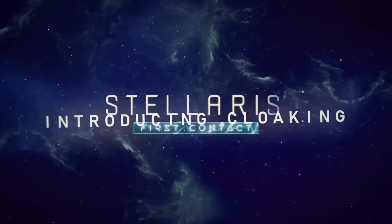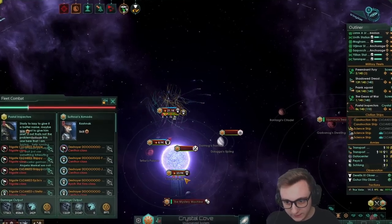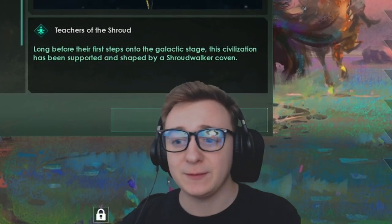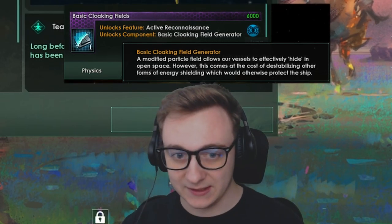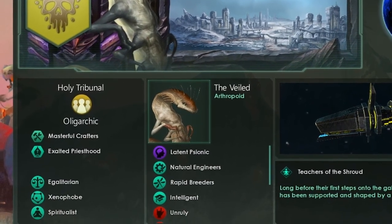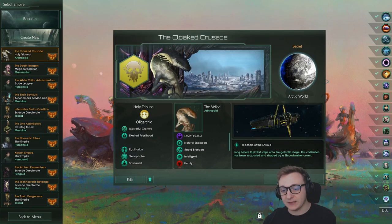In the recent Solaris DLC we got cloaking, but I haven't really featured it on this channel, especially utilizing it for war. I wanted to see if skipping over this feature was a mistake by only allowing ships with cloaking to do my dirty work, and to see if we can still dominate the galaxy in combat. The cloaked crusade will specialize and utilize everything about cloaking. I've done some research on the best way to utilize it and I will show you the tips I've picked up as we play.